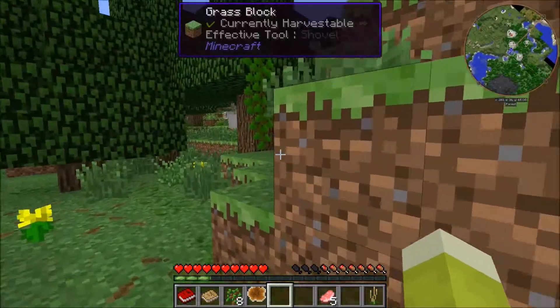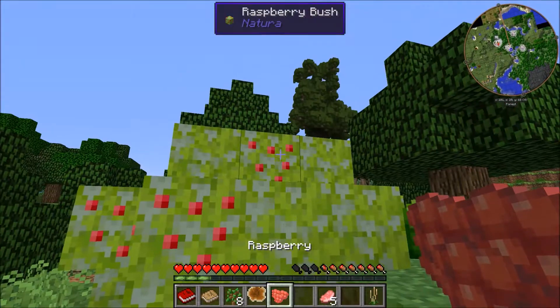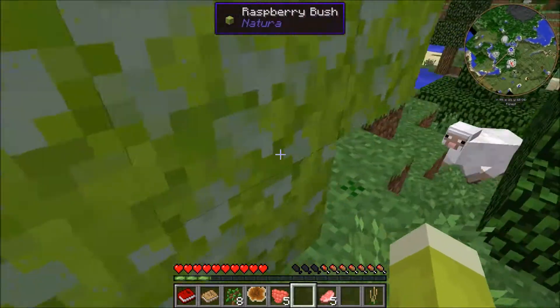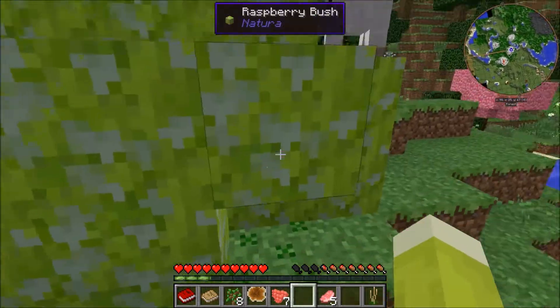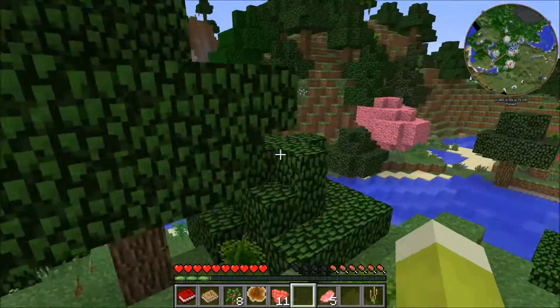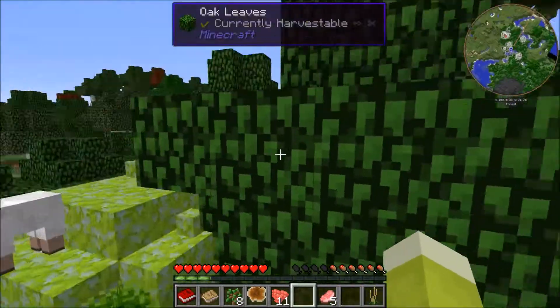I'm gonna die so soon here. I need to get like cobble. And what is this — berries? Woo. Yeah, I got some berries. I need some food anyway. Thank you for all your berries, sir. I'll use this wisely. And then you can grow some more while I check out these trees. Just so amazed. Yeah, it's another big tree.